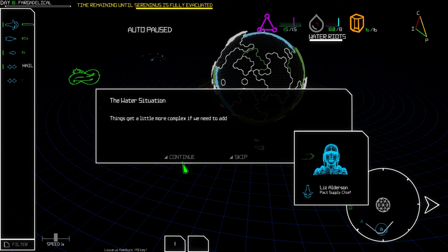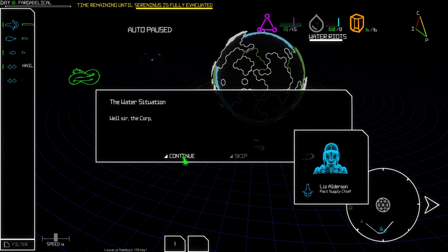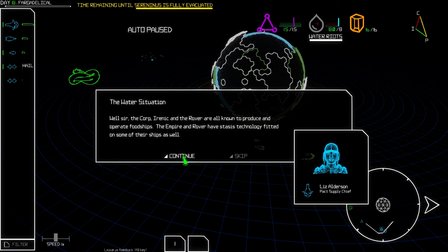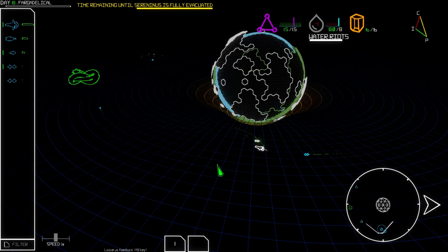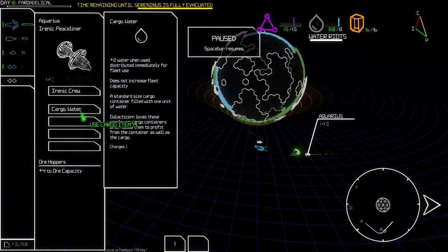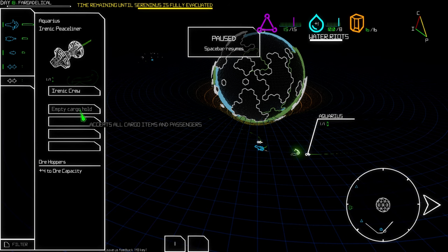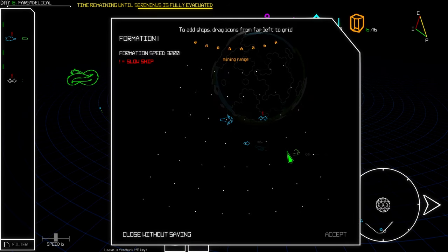We're already out of water. How do we add additional water capacity? Food ships — the Empire Rover has stasis technology. One of our ships has water in their cargo — let's just use it. I hope that doesn't make them angry but we need it.